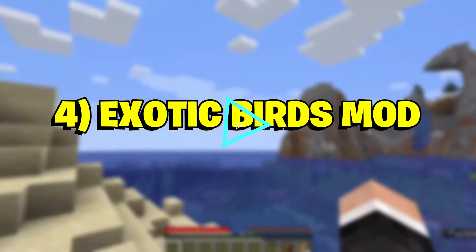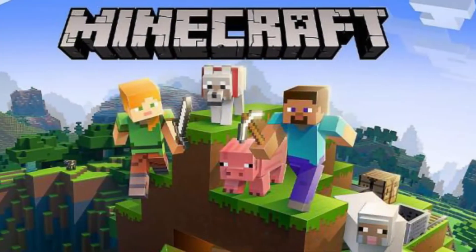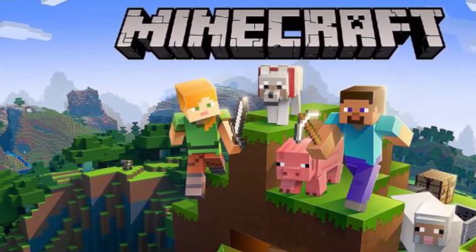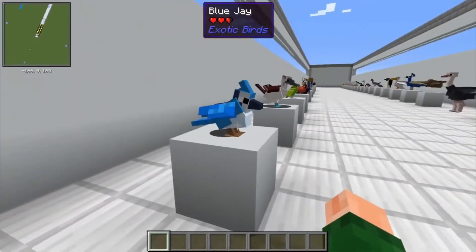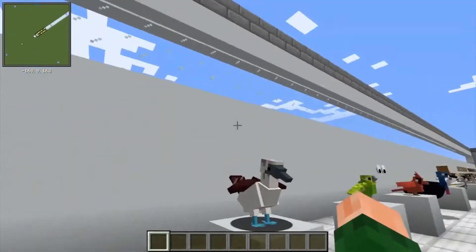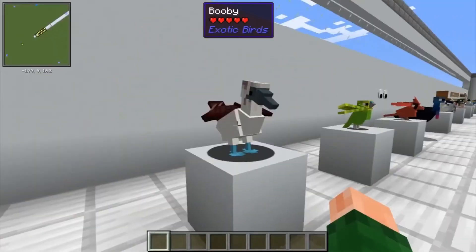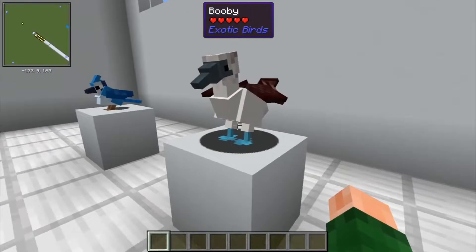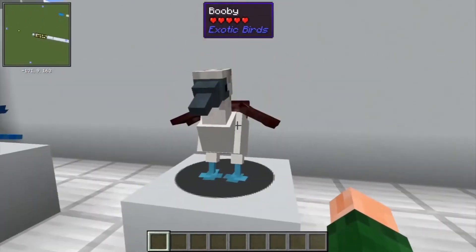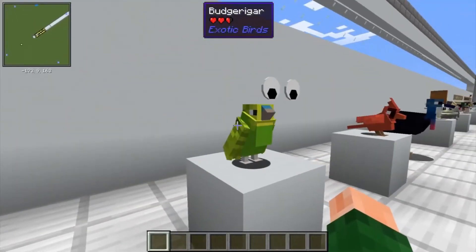Number 4: Exotic Birds Mod. The Exotic Birds Mod adds new creatures to Minecraft that can be tamed and used for eggs. The exotic birds included here are beautiful, some with blue feathers on their backs and others with bright red tails. This mod pack presents many creatures, bringing the total number of birds in Minecraft to over 100. If you wish to have a pet bird one day, this pack allows you to simulate that inside the game, even allowing you to make bird cages.